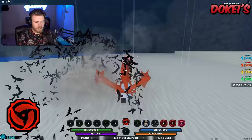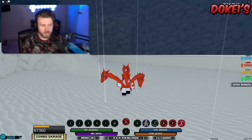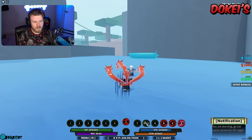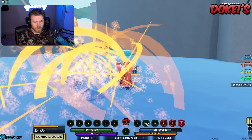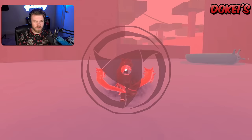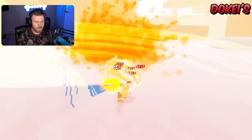Up next is Bankai Inferno, which just really isn't that great of a bloodline anymore. The strengths are that the first ability was a breakaway ability, but it was nerfed recently so the cooldown is insanely longer and you can't use it mid-combo anymore. The weakness is that it's really not that great — none of the abilities are generally stuff you would use over other bloodlines.